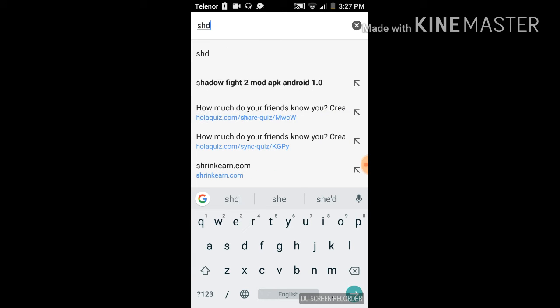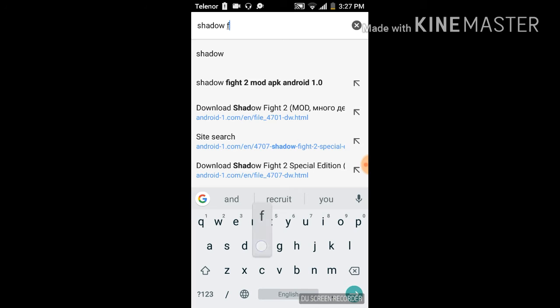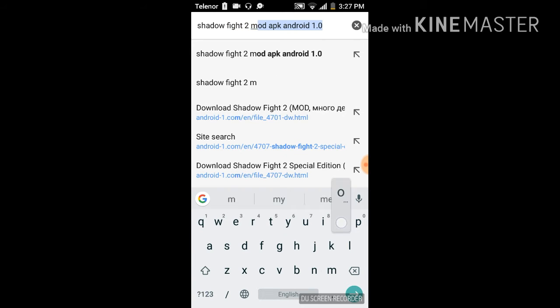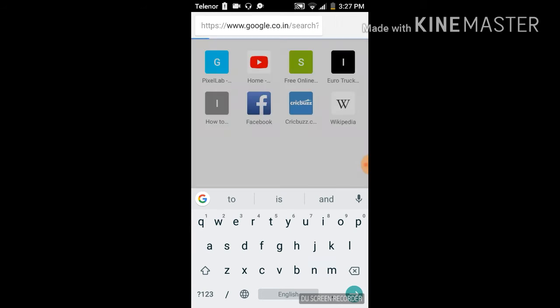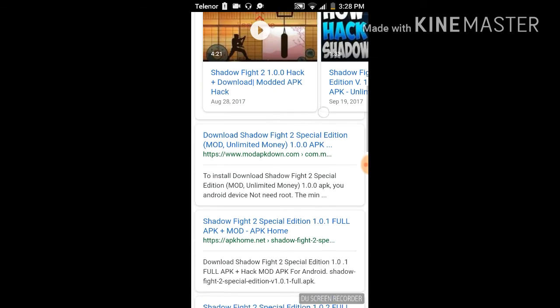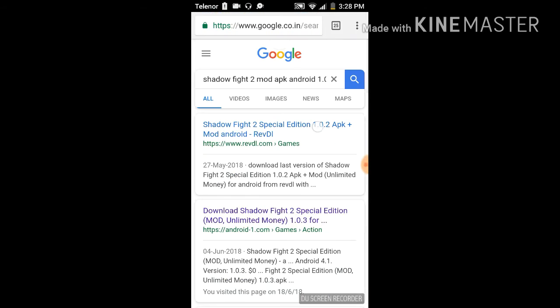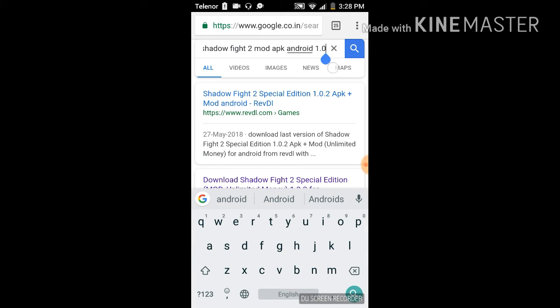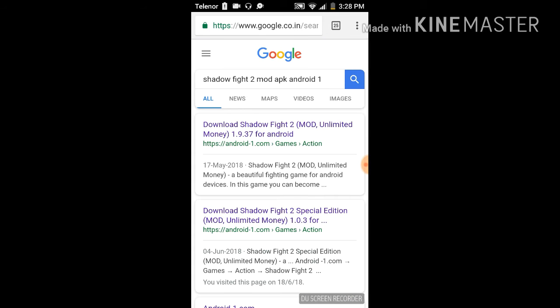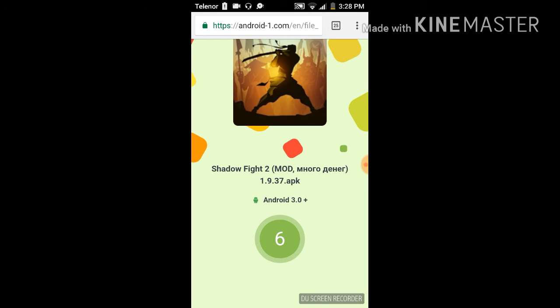Type in Shadow Fight 2 in the search bar, then scroll down. It will show no result at first, but yes — there it is: download Shadow Fight 2 Mod unlimited money 1.9.37 for Android. It's a good website, as you can see.